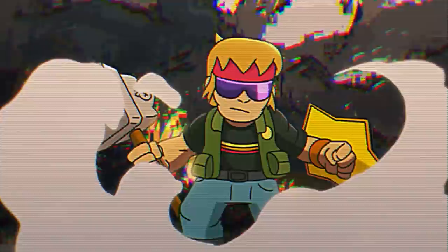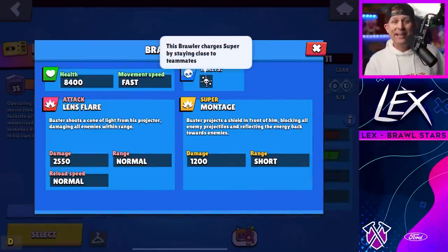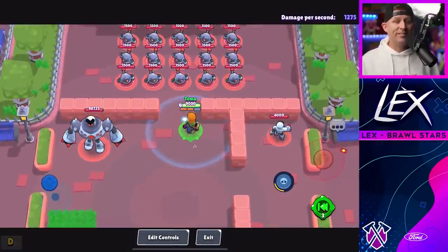First off, let's go over all of his abilities. Buster is a chromatic short-range tank brawler that has a very respectable 8,400 hit points at max level. His main attack called Lens Flare fires out a cone of light that pierces all enemies within the cone.